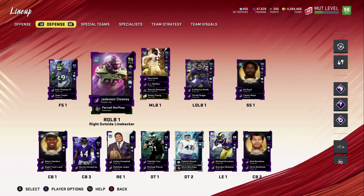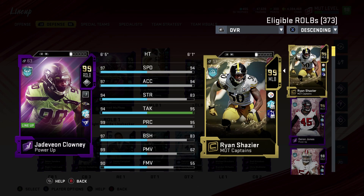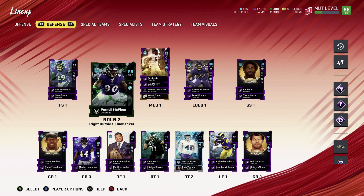CJ Mosley is at 97 now. We also have Patrick and Kenny Young. Jadeveon Clowney — check out those stats. I know LT is going to get a card but it's going to be hard to beat this guy. 97 speed, 97 acceleration, 94 strength, 94 tackling, 99 play recognition, 97 block shedding, 99 power move, 90 finesse move, 94 agility. Really nice card.